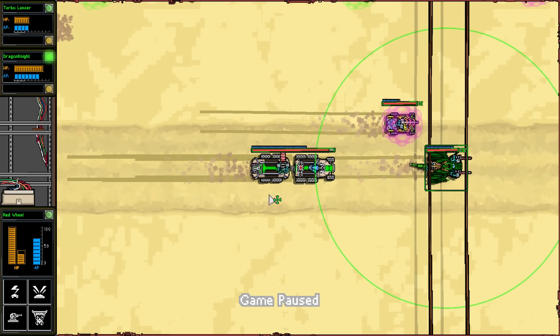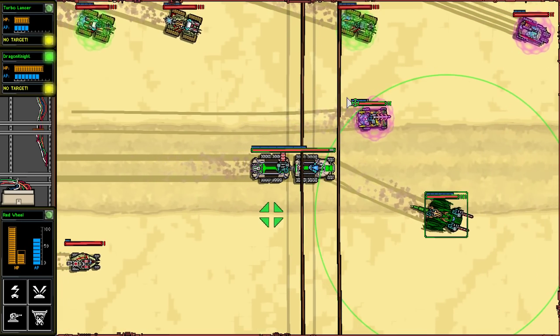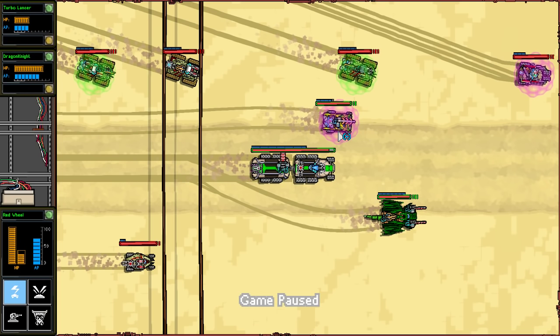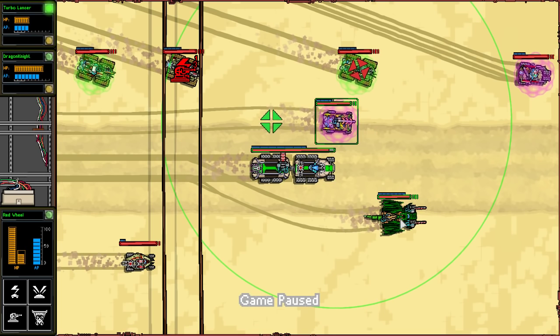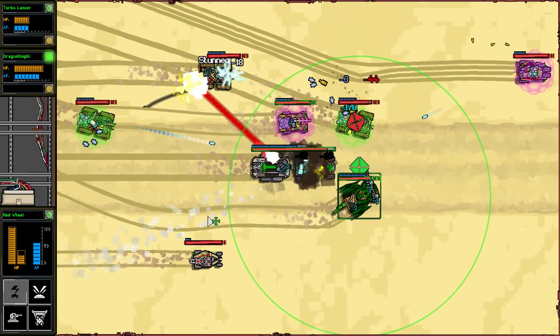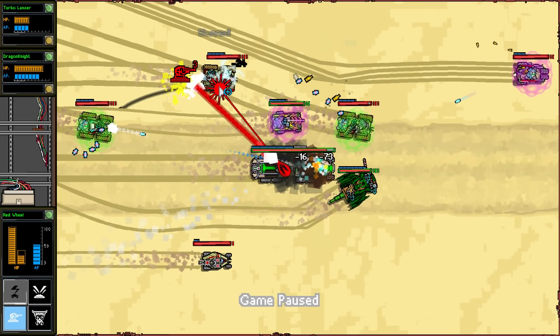We'll start moving our guys back here. What we really want to keep an eye out for is anyone that has an EMP on top. If they have an EMP, we want to take them out quick, because we don't have a lot of vehicles and we don't want to lose vehicles to EMPs. We'll let them get a little bit closer. I want to EMP him and we'll go ahead and bring our laser in here and start working on our first guy.